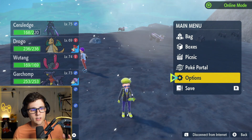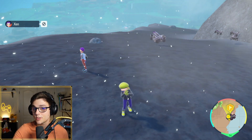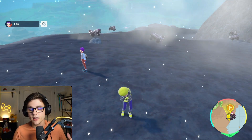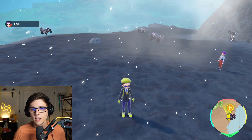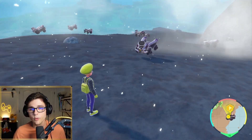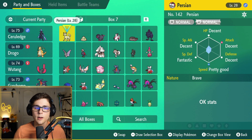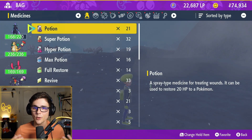Basically the way this is going to work is we're going to load in, kill a bunch of RevRooms to try to get a Shiny RevRoom to spawn. Once a Shiny RevRoom spawns, Zen is going to go ahead and catch it first. Then after Zen catches it, I'm going to reload my game and try to catch it myself. To be very clear: I'm going to save my game as soon as we see a Shiny, Zen catches it, I reload — and I should be able to catch it as well. So we're going to kill a bunch of RevRooms and we'll be right back.